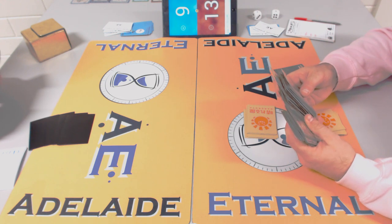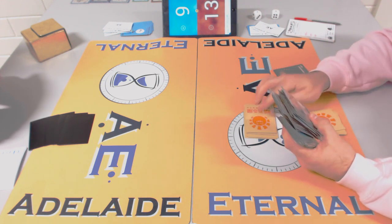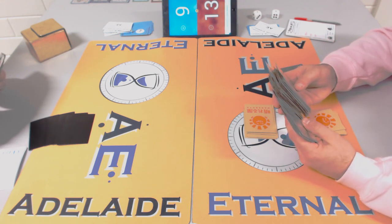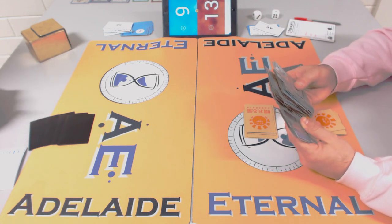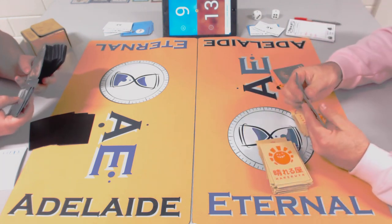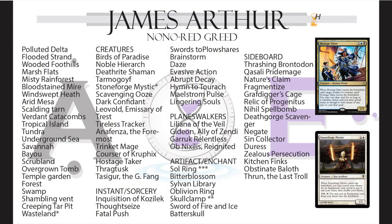Interestingly, Rob pre-ordained early — for me that's a big tell he's not on control but more of a midrange list, stuck on two lands for a while. He was sort of the beatdown for a while, getting James's life total down, but didn't have the reach to finish. It was close though. Looking at James's list for sideboarding — midrange is tough to sideboard against since there's no set strategy.